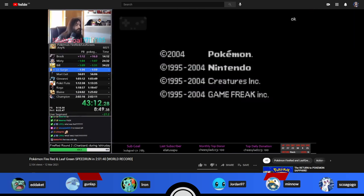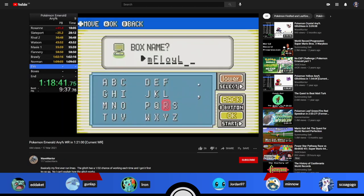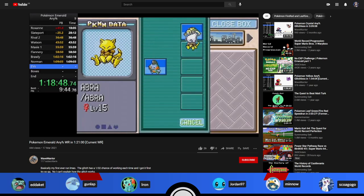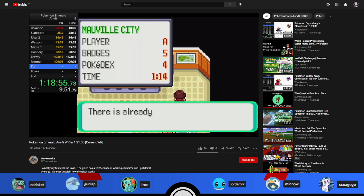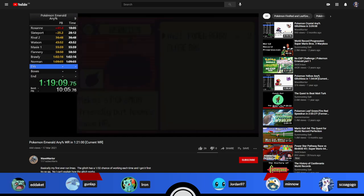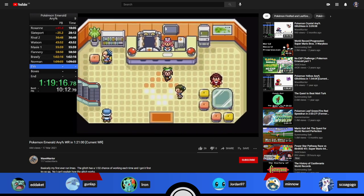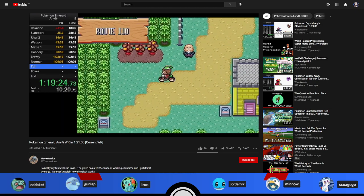Moving on to the first of two runs from Wave Warrior: his any percent world record in the glitch category at 1:21 flat. This run was particularly notable because it was his first completed run of this category, and he got first try on the glitch, which is a 1 in 32 chance to work. You pretty much need to get first try on the glitch to have a chance at the record as it currently stands.